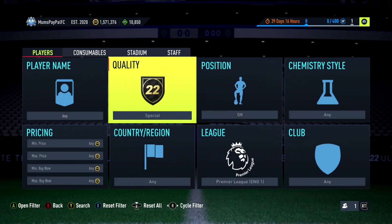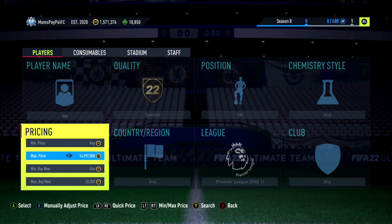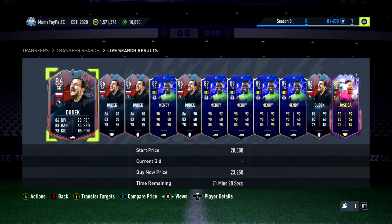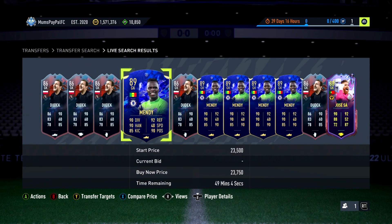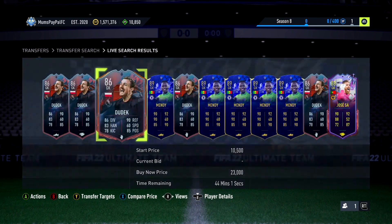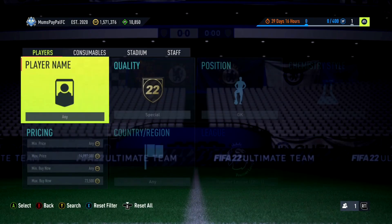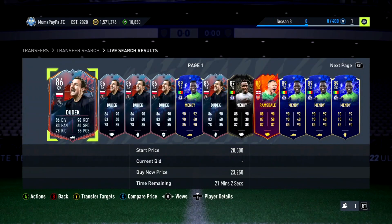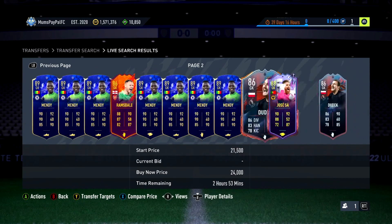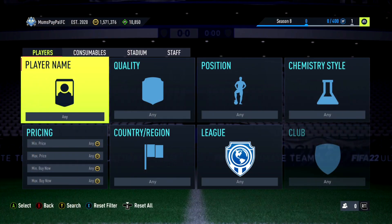Next up we're jumping into another effective mid-tier filter. We're going to go to Premier League, Goalkeeper, Special — nice and simple. Around the 20k mark, anywhere from 20 to 25k, we've got quite a lot of goalkeepers. I think Mendy is in packs because I've noticed a massive supply of him around 20 to 25k. We've also got Dudek and José Sá in there, with a minimum of around 23k. Some of them are worth 30k plus, so you could make 10k plus profit, but Mendy especially — you're going to get some good deals.